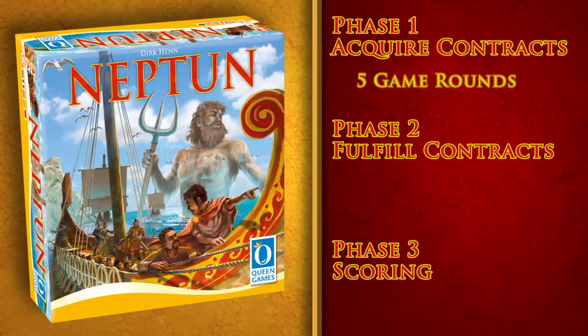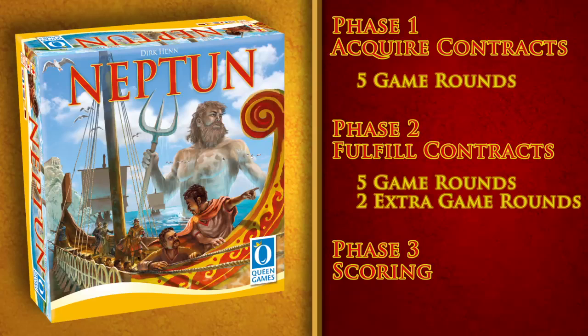Phase 1, Acquire Contracts, consists of five rounds. Phase 2, Fulfill Contracts, consists of five regular game rounds and up to two extra rounds. Phase 3 is Scoring.